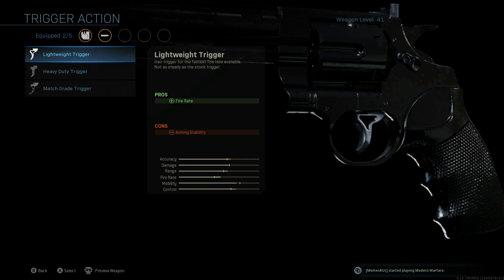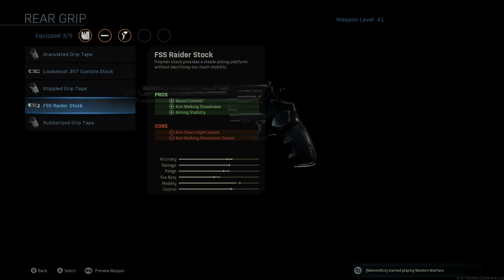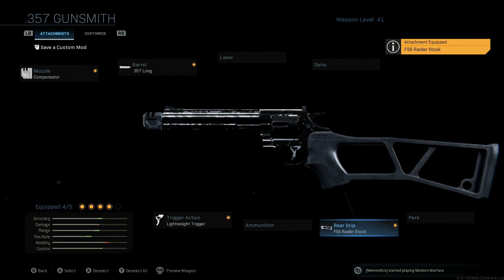One thing that is a must no matter how you run this thing is the lightweight trigger, because the fire rate for this thing is god-awful slow. Then we're going to scoot over to rear grip and put on the FSS Raider stock.